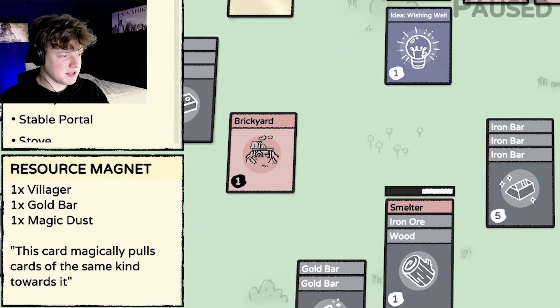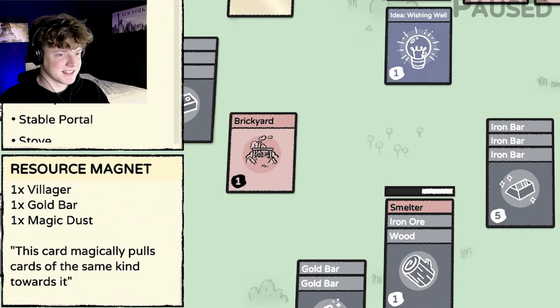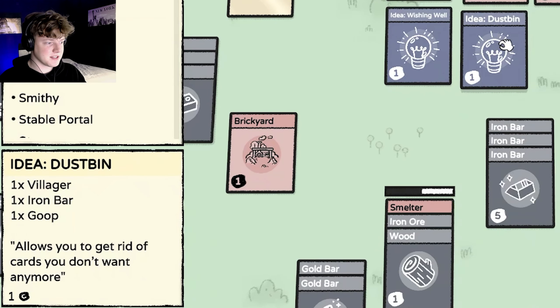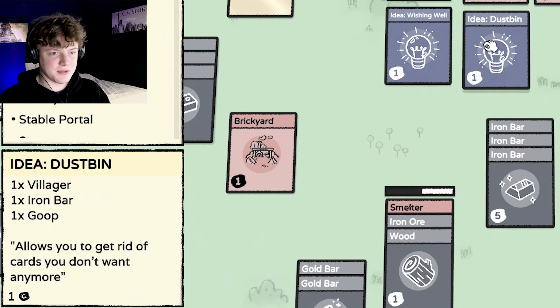The magnet costs just a villager, a gold bar, and a magic dust — so one of the two things you need from an enemy and from the island — and then you can make the resource magnets. This card magically pulls cards of the same kind toward it. Then another idea: the dustbin. You need a villager, an iron bar, and goop. Some enemies drop goop, and if food spoils on the island you get goop as well. We haven't made this one yet because we don't have goop, but this allows you to get rid of cards you don't want anymore — so if your board is getting too full and you just want to discard some cards, this is very handy.